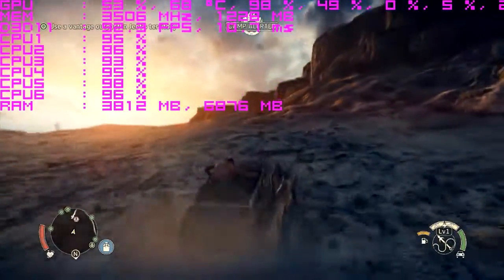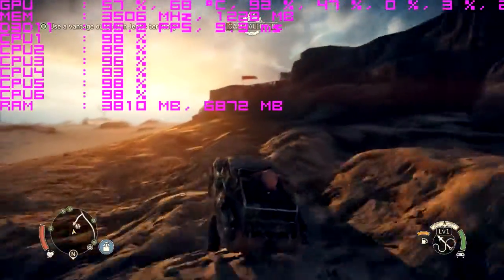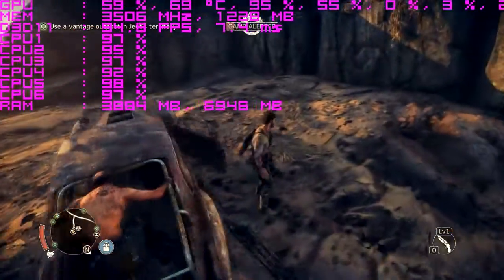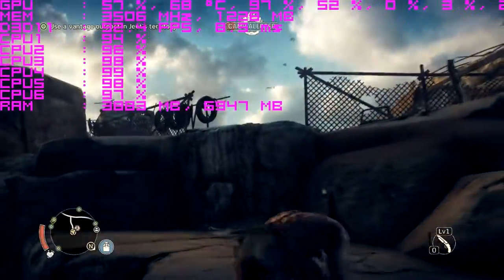I think V-sync off sometimes messes up the physics because I do have it off — of course, to get as many frames as I can. I don't know why you'd have it on in the first place, really. I'm not getting any screen tearing so I don't see the problem at all.